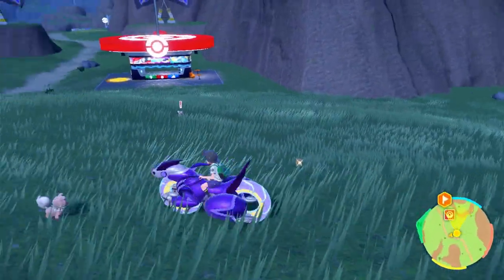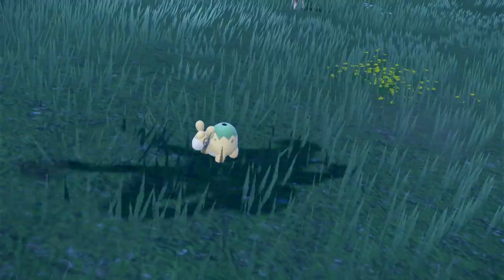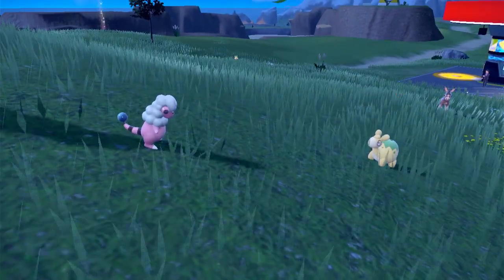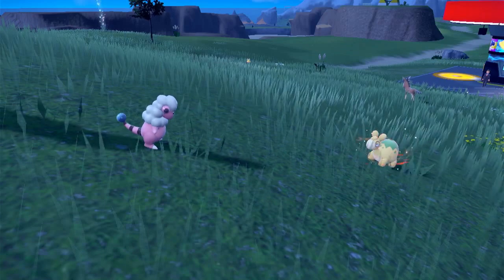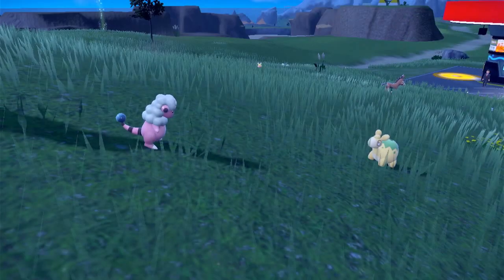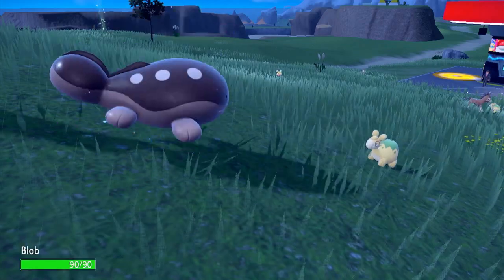Let's go to the Pokemon Center and heal up. Oh, a Numel! I don't have that Pokemon yet — I'm gonna try catching it real quick. I think the Team Star Fire Crew had a Numel. It's relatively high level — level 18. Oh, it's a Ground-type! I totally forgot — I thought it was just a Fire-type, it's actually Ground-Fire. It's boosting its attack power. I'm not really sure what to go for — I guess we'll try Blob, with Mud Shot.